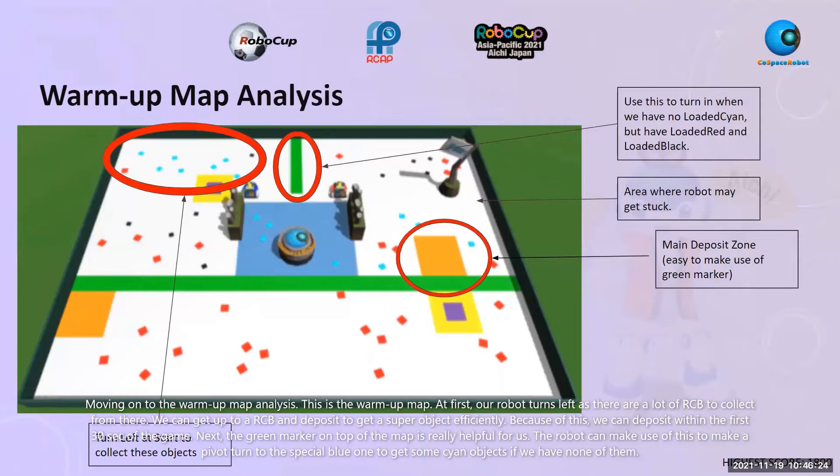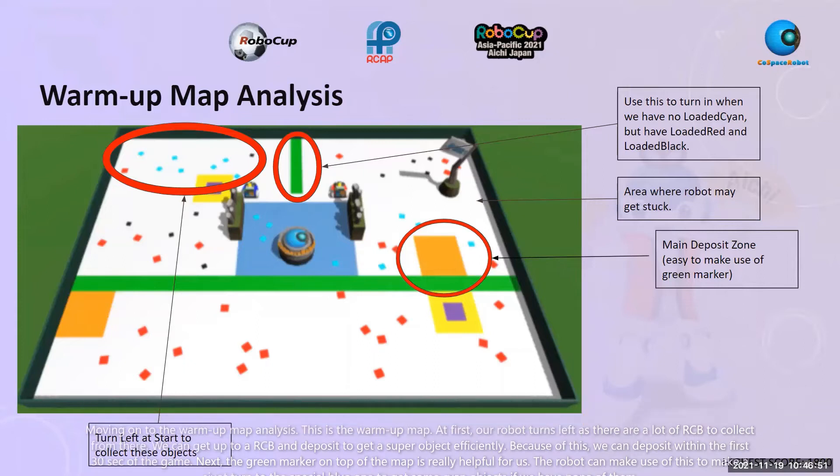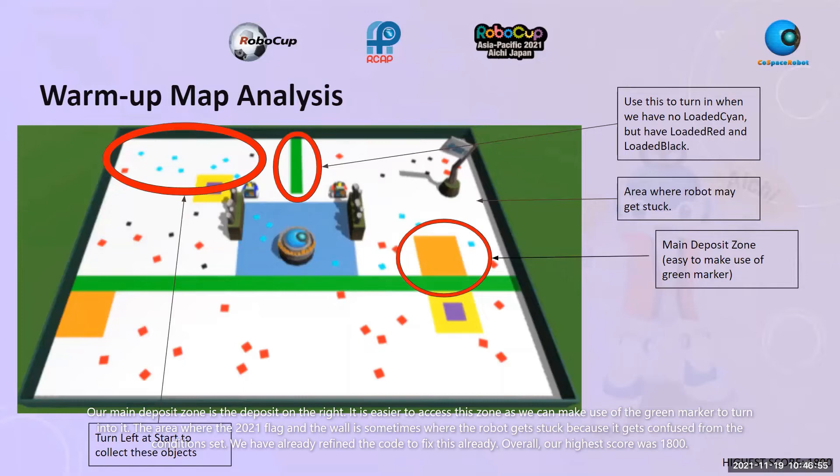Moving on to the warm-up map analysis. This is the warm-up map as shown. At first, our robot turns left as there are many RCB objects to collect there, allowing us to deposit and get a super object efficiently within the first 30 seconds. The green marker on top of the map is very helpful — the robot uses it to make a pivot turn into the special blue zone to get cyan objects if we have none. Our main deposit zone is the one on the right, which is easier to access using the green marker. The area near the 2021 flag and wall sometimes causes the robot to get stuck; we have already refined the code to fix this. Overall, our highest score is 1,800.